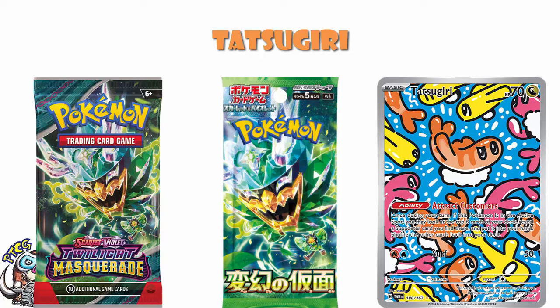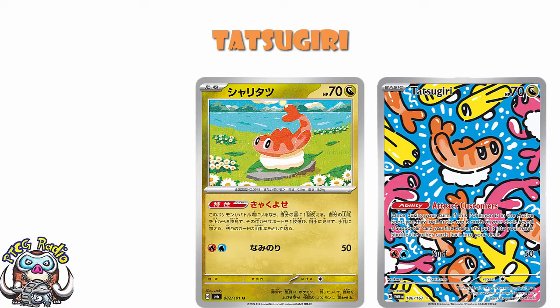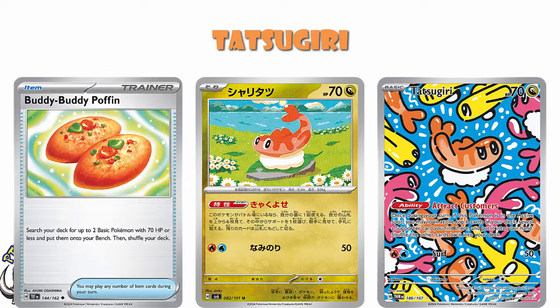It is the Tatsugiri I showed you the other day, but now it's the Illustration Rare, the secret rare version of it. And I love everything about this card. I love Tatsugiri as a Pokémon. I love the effect of the card. I don't love the attack — two energy, 50 damage is rubbish. I love that it's got 70 HP so you get access to Buddy Buddy Poffin. I love that it's Dragon type so it has no weakness. I love that it's got a nice low retreat cost. Almost everything about this card is good, except for the attack.